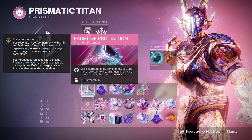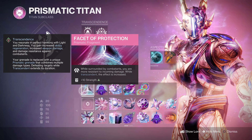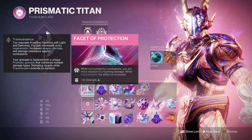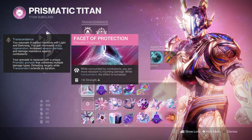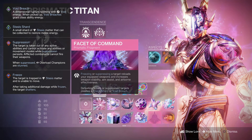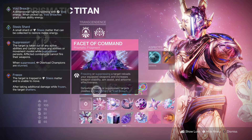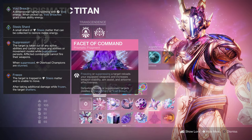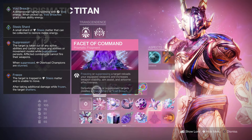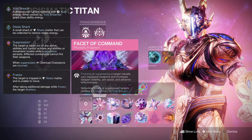Moving on to Fragments: first is Facet of Protection, which gives 15% damage resistance when surrounded by combatants, and 25% when Prismatic is activated — great since we're always in the front line. Next is Facet of Command: freezing or suppressing a target reloads your equipped weapon and increases stability, aim assist, and airborne effectiveness. Defeating a frozen or suppressed target creates Stasis Shards or Void Breaches, giving us that guaranteed Void Breach on grenade kills, and suppressing with the grenade also reloads our weapons.